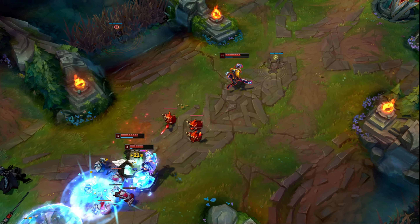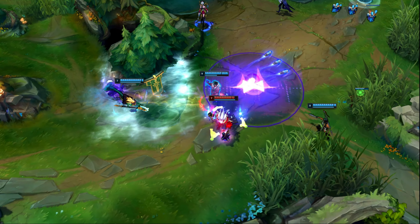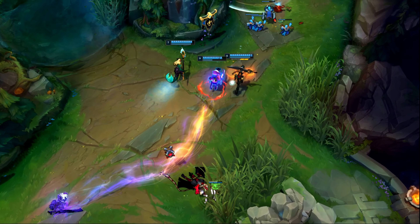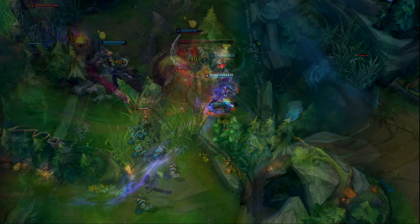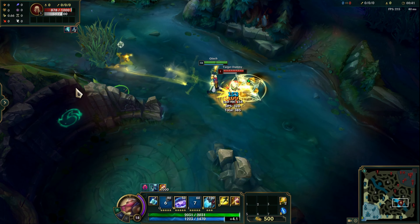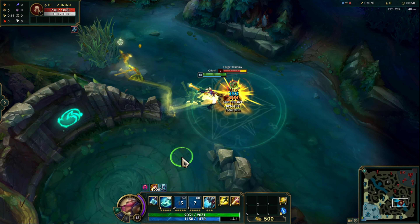Ekko's combos are pretty interesting in that you can play out your ganks differently depending on how you're positioned in a fight and what tools you need. A really basic fundamental is being able to weave in your different abilities with your E to make your combos more efficient. Using E-Q is a really classic example because it basically gives you a really long Q. Since your Q also slows, it lets you hit Q angles that may not have been available without using your E. You can also use W-E to cancel the animation of your W and give yourself more flexibility to stick onto your opponents.